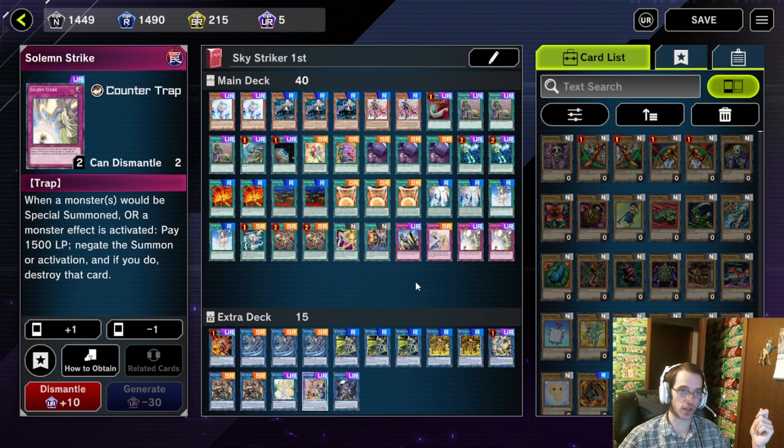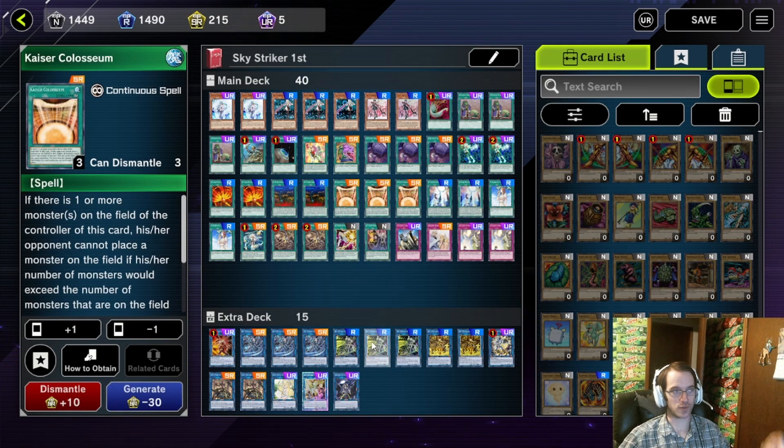Either way, that's my Sky Striker list for now — it's been doing very well, especially if you draw Kaiser Coliseum in your starting hand, it's usually just game over from there. I really like this deck. I'm going to make another video and upload it tomorrow for a going-second Sky Striker deck list, which involves a lot more hand traps that I don't technically own right now, but I'll go over those once we get to that point.